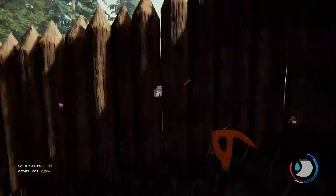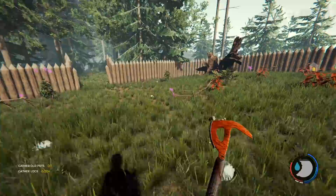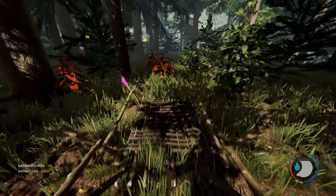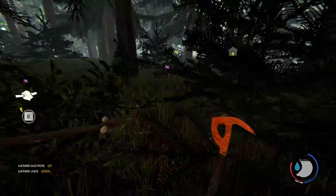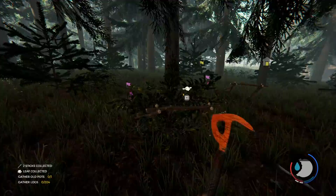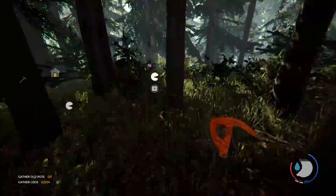These wooden walls will get destroyed by cannibals, and I've been told pretty quickly, so that could be an issue. I figure we'll put the traps in front. There are three kinds of traps I like: I like the happy birthday traps, I like the deadfall traps, and I like the spike traps, so we'll use those.